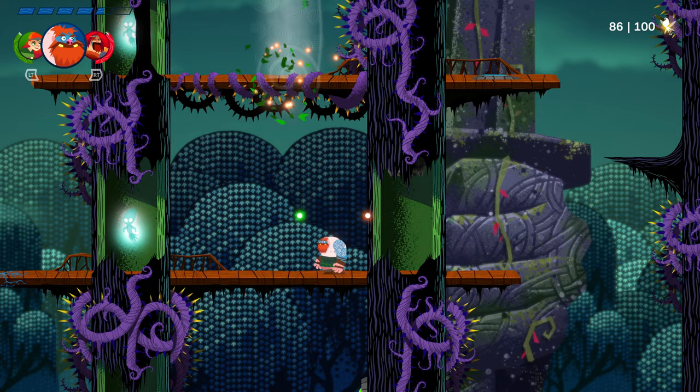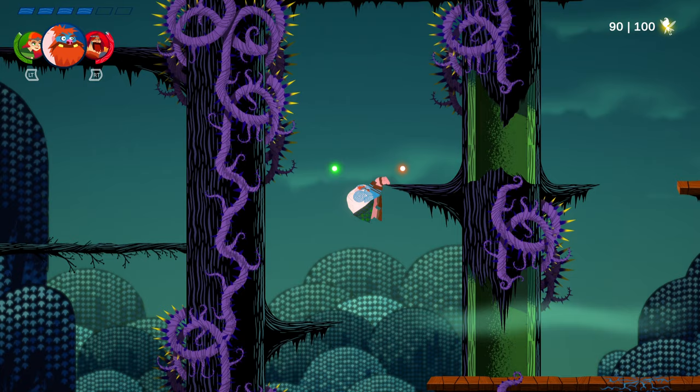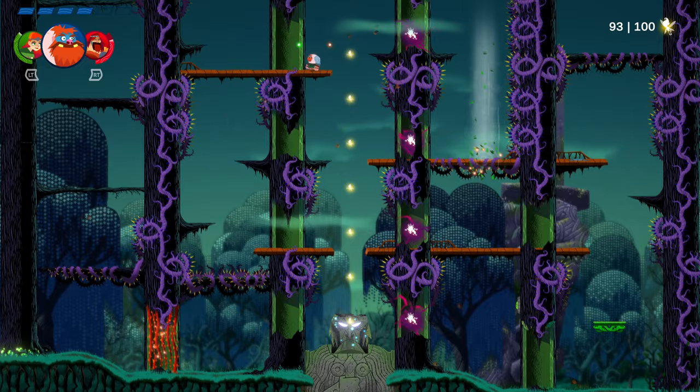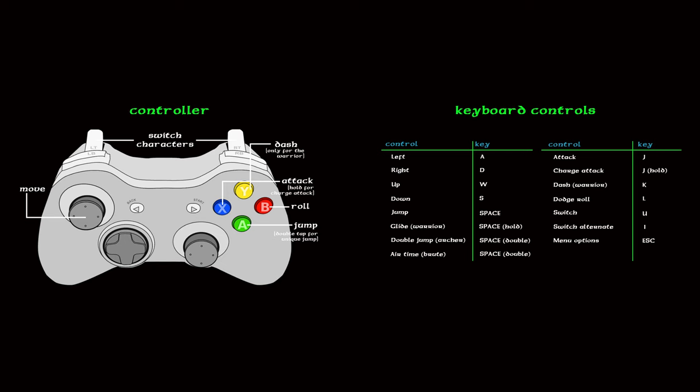We finished the first level. Select level - so we enter the swamp, and then the boss fight. I might be able to do this all in the same video. Oh, we also have a counter up in the top right - zero out of a hundred of those bird things or fairy things. We're going into the swamp level now.